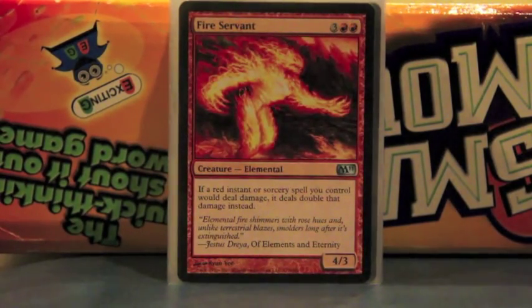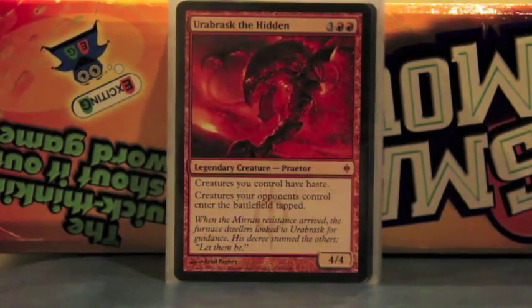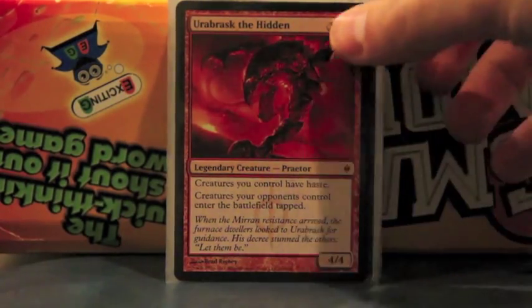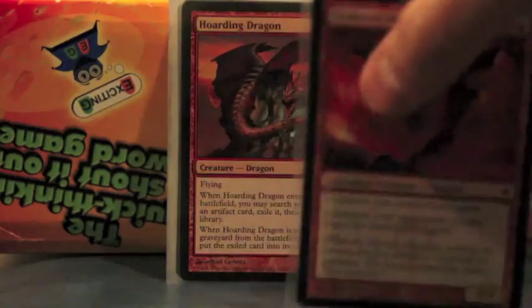We have Fire Servant, which simply put just makes instant and sorcery spells do double damage. It's on a stick. Rage Forger gives haste — more haste and keeps everybody else's creatures slower, because their creatures enter play tapped. And he's just really cool art. Nice card.